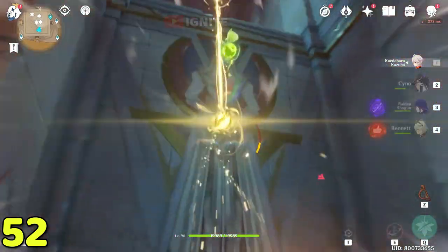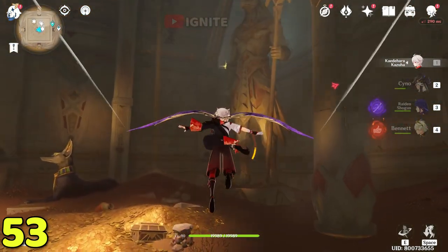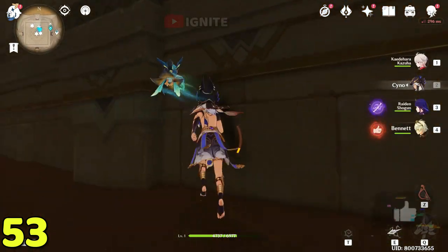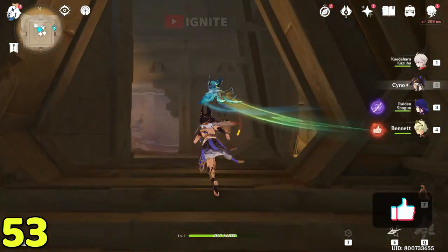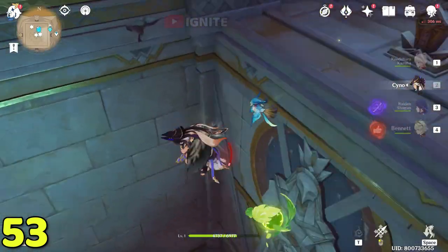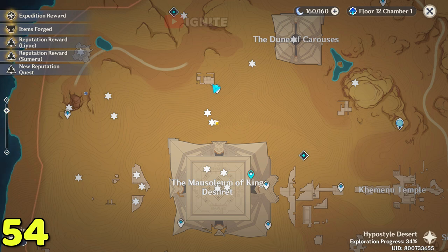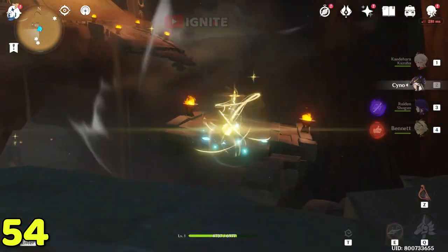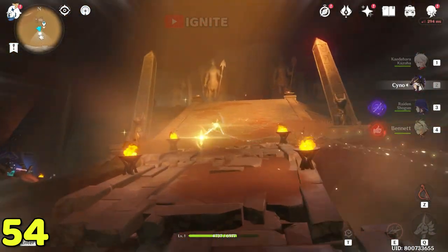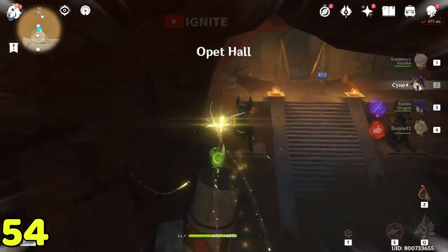After coming here look towards this area and find one of the dendroculus. Go straight down to this location — you can climb from here to reach the dendroculus. Look on the right side and find the dendroculus. For the 54th one, come to this waypoint, go towards this area, use the four-leaf sigil to go up, glide down, and you will find the dendroculus on this pillar.